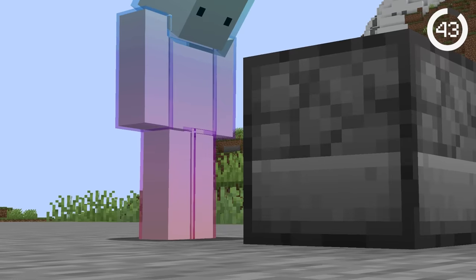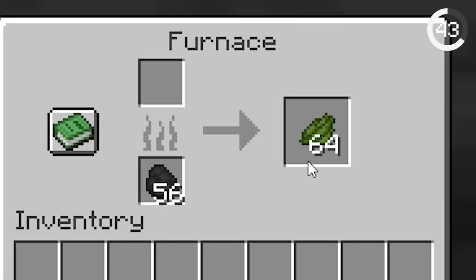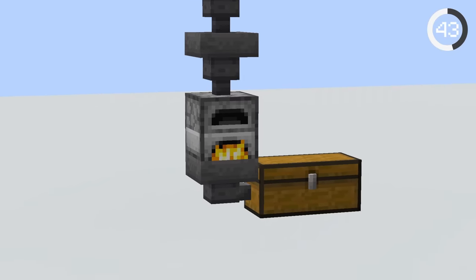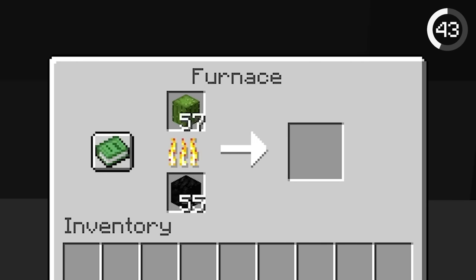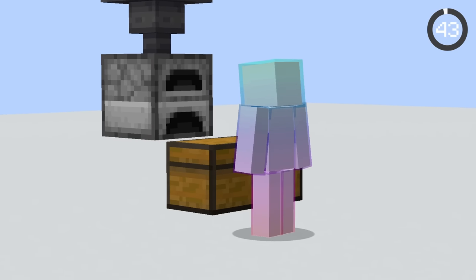Furnaces have a secret power. They give a small amount of experience when you smelt items, but the experience is only dropped when you take out the item. By taking smelted items with a hopper, you can stack huge amounts of experience in the furnace, and once you manually take out an item, all the previously smelted items will give you a ton of XP.